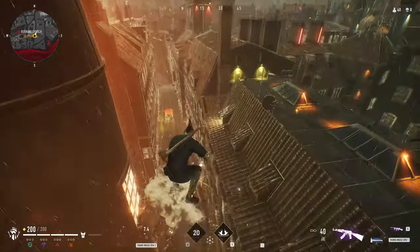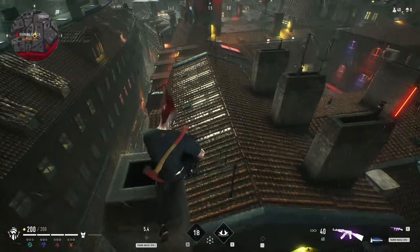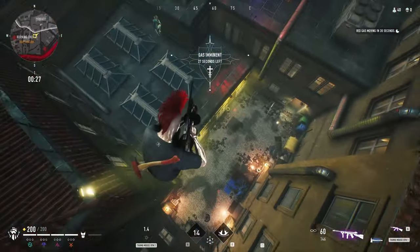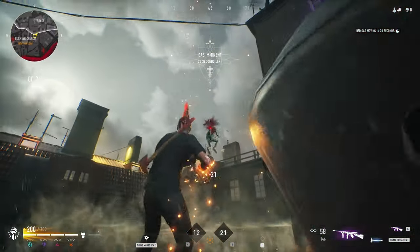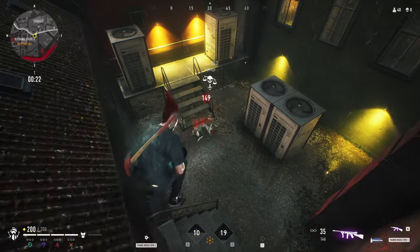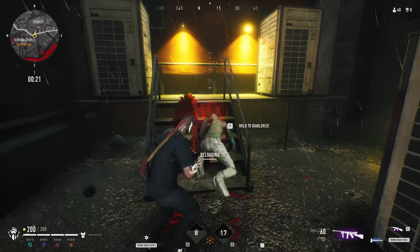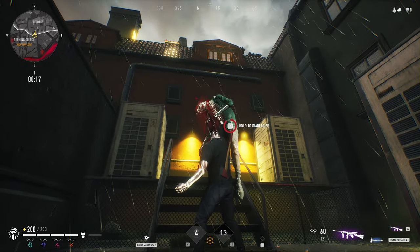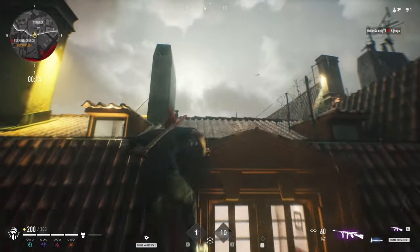I end up choosing two medium to close range weapons over the sniper rifle, as I knew I'd be pushing enemies. Having seen the fleeing prowler who arrived too late to get any weapons, I cut them off over the rooftops with a slam, and with my purple tommy gun they were quickly dealt with. The fact that I only dealt 170 damage meant that they'd taken some damage from the fire on the church roof — after all, it isn't called the Burning Church for nothing.